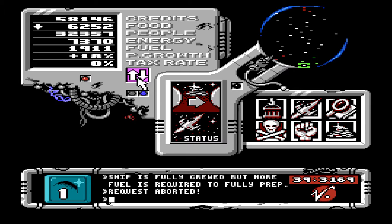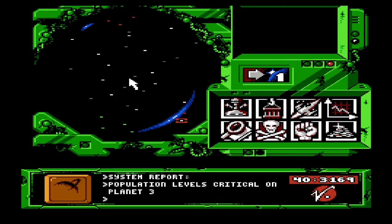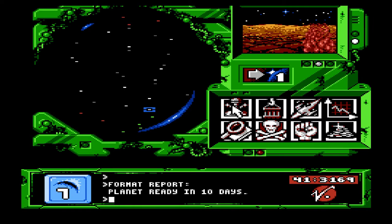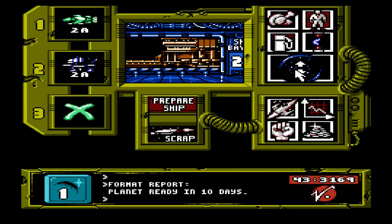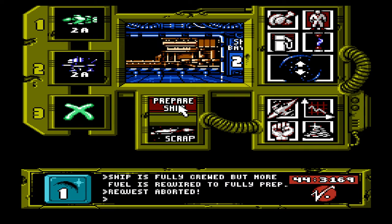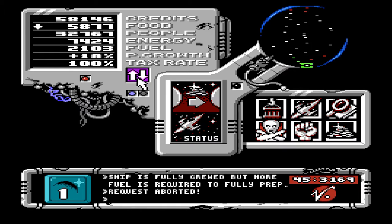More fuel still. So I think I'll wait to have... it's probably 2000. They probably picked like a round number of fuel for it to be the prepped amount. Oh, that's classified. This one's formatting, 10 days. Resources. Planet one. What do we got? 2000. So let's go here. Prep. No. Really? How much fuel does it need? Darn. Could have done something by now.